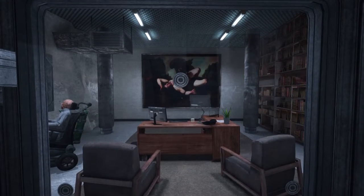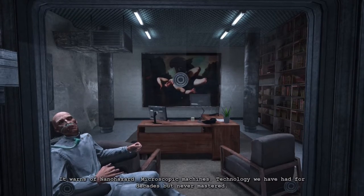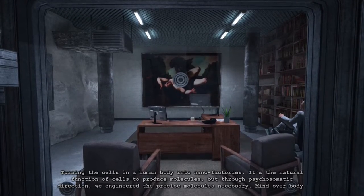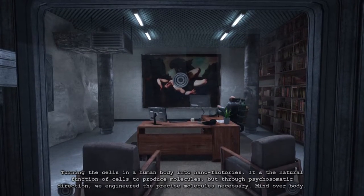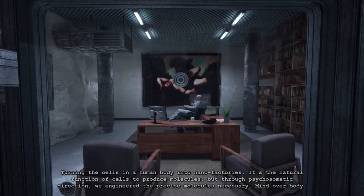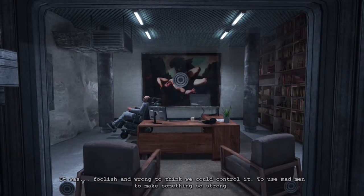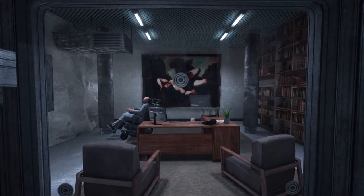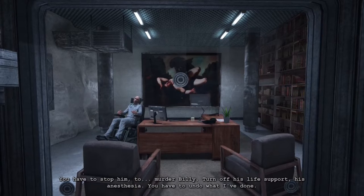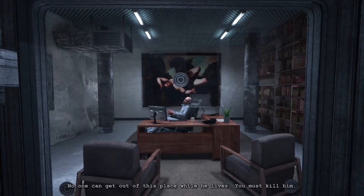This will be amusing. The words of a nano hazard — microscopic machines, technology we have had for decades but never mastered. Urkoff discovered in my research a war command, turning the cells of the human body into nano factories. It's the natural function of cells to produce molecules, but through psychosomatic direction we engineered the precise molecules necessary — mind over body. It was foolish and wrong to say we could control it, to use madmen to make something so strong. You have to stop him, to murder Billy. Turn off his life support, his anesthesia. You have to undo what I've done. No one can get out of this place while he lives. You must kill him.